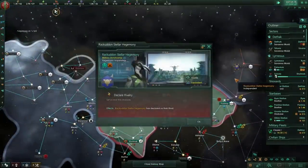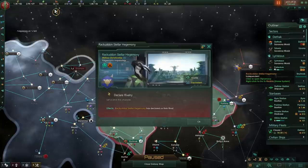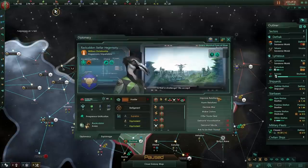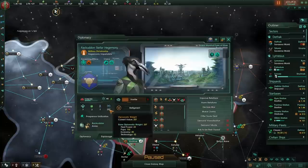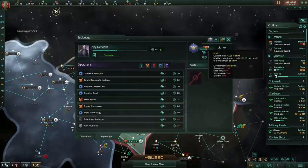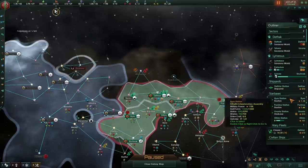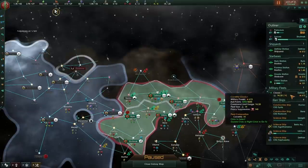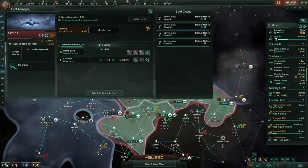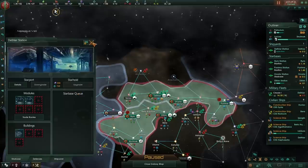Our neighbours have declared us a rival. We're probably going to rival them right back for two reasons: first, by declaring them a rival we get a nice bonus amount of influence each month; second, given that we are already hostile to each other, there's no harm in rivaling them. What we'll notice now is that their fleet power is superior — 23 versus our 15 — which we can see because we've been building a spy network inside their territory. So let's build some ships to bring ourselves closer to their cap, so they no longer view themselves as superior.